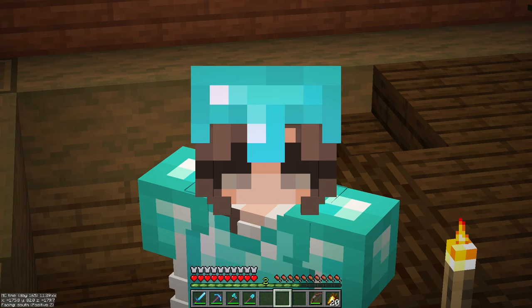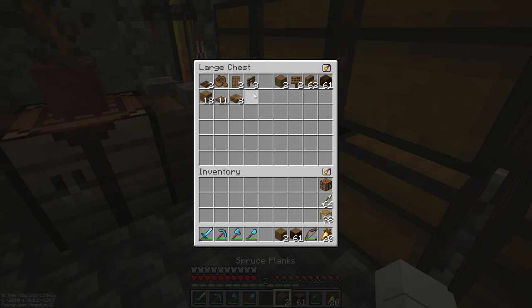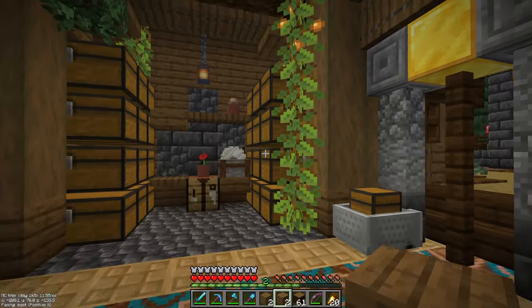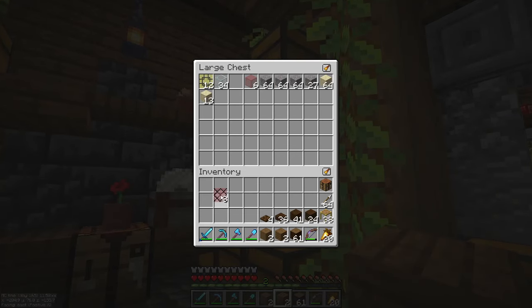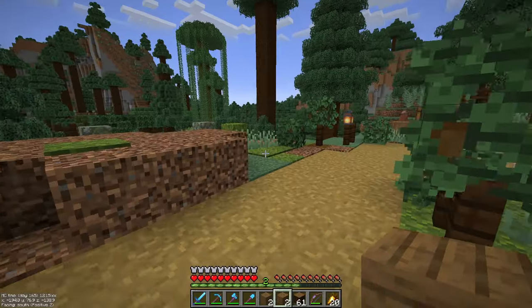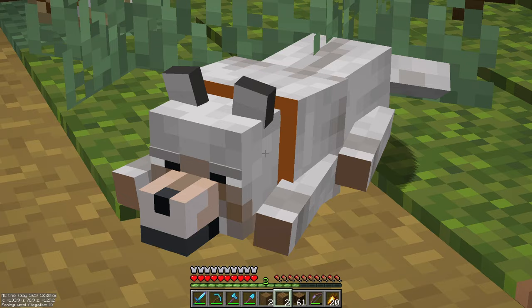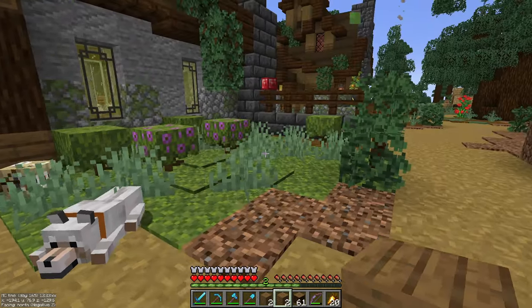For the interior I have so much planned but I'm not gonna do them yet because there's something else I want to take care of first. I need glass, I need wool — what I want is to build a little house for this lovely, beautiful, and cute wolf. Let's do it!